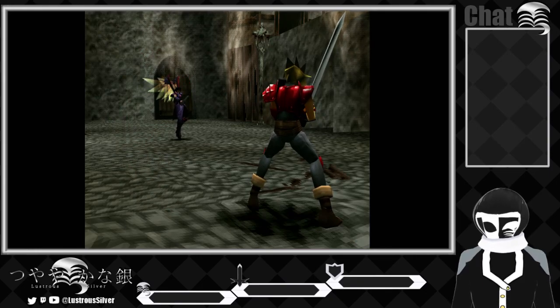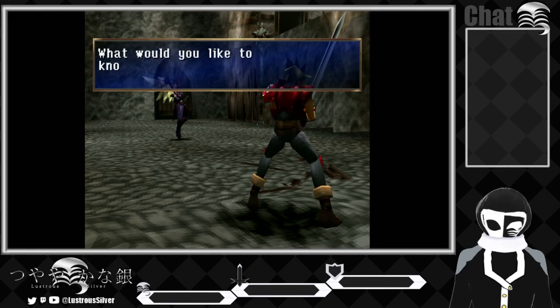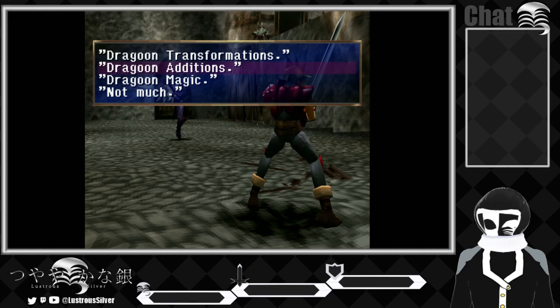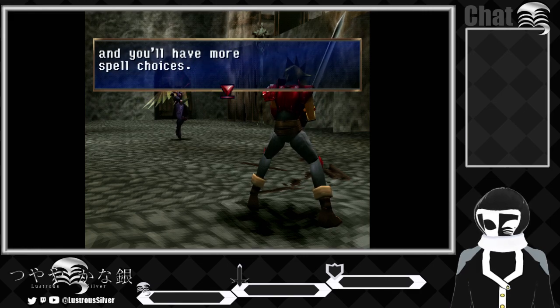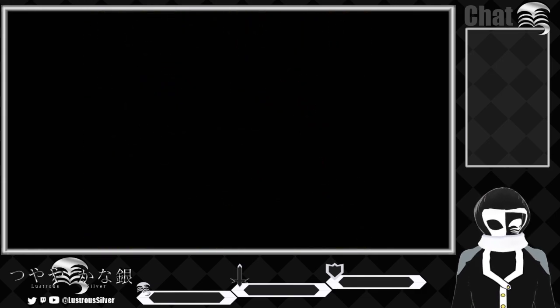I forgot the name of his Z-move — that's what it was. It was Pikachu's Z-move. Not his signature Z-move, but the other Z-move. Anyway — getting SP by attacking allows your Dragoon level to increase, and you have more spells to choose from. In the end, you can only rely on your own sword. Okay, fair enough.